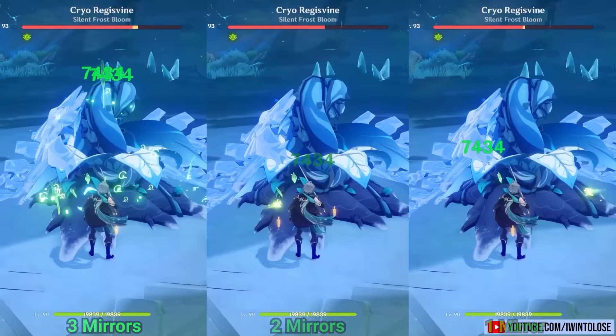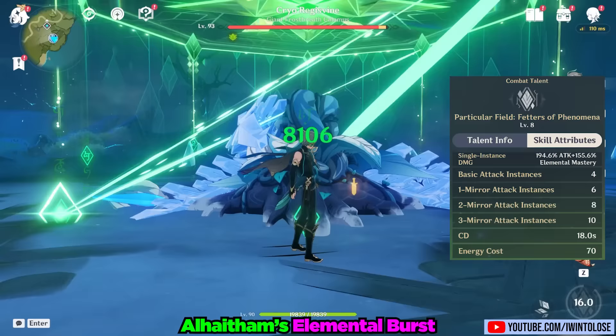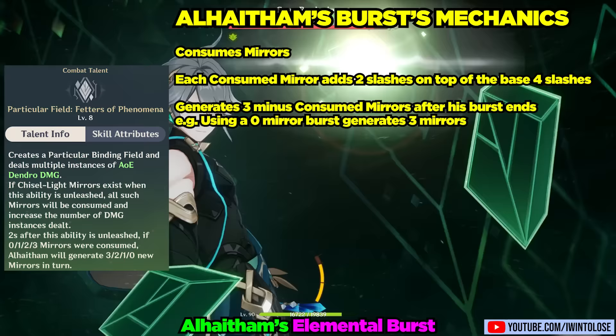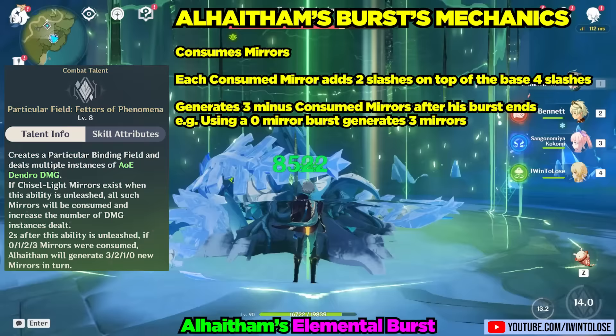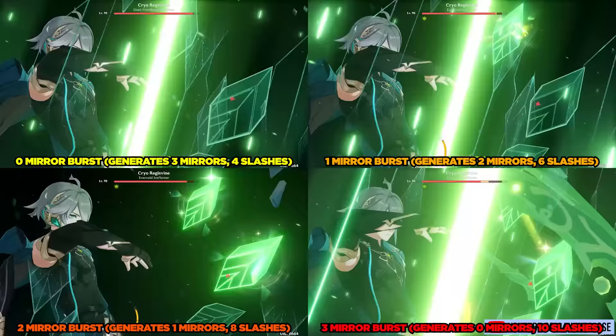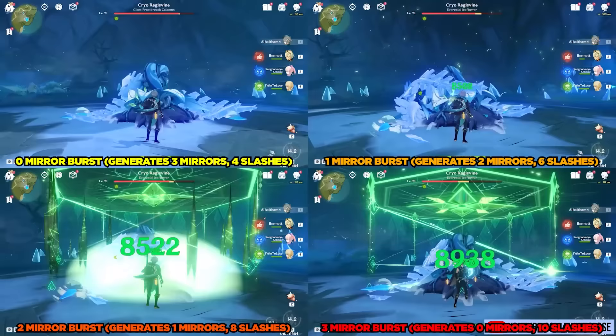Next is his Elemental Burst, Particular Field: Fetters of Phenomena. It's a bit complicated, but I'll keep it as simple as I can. He consumes however many mirrors he might have. Each mirror consumed adds 2 additional slashes on top of the base 4 slashes. After his burst ends, he generates 3 minus the number of mirrors consumed. As we can see, this is some very reasonable raw Dendro damage from his Elemental Burst.